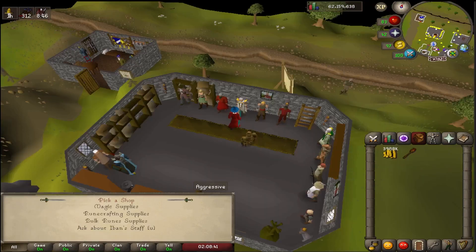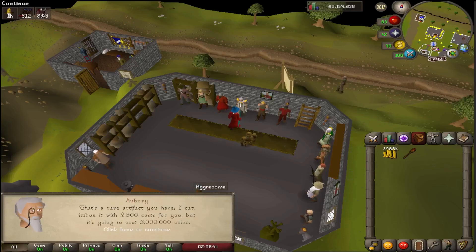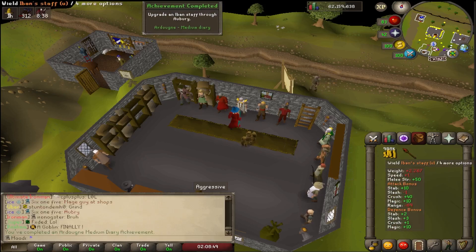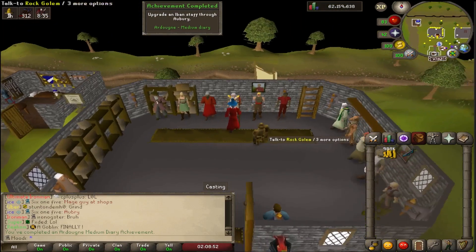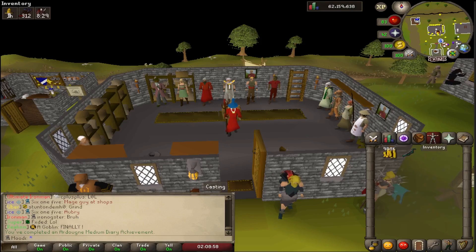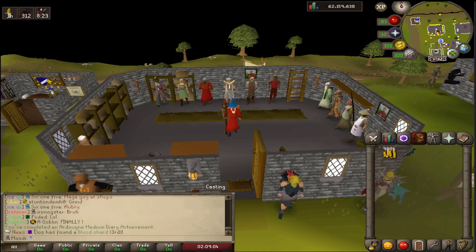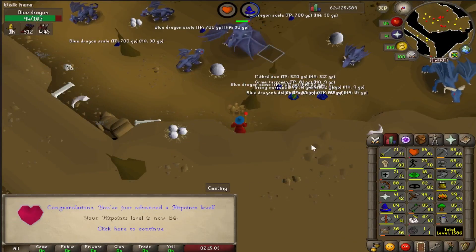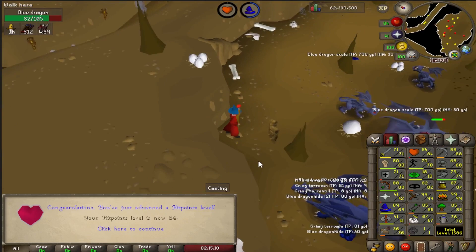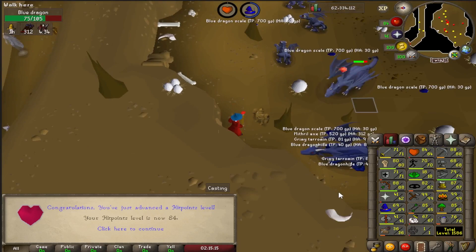I need to enchant it — three million coins. It's worth it, I'm gonna use it a lot. Three mil down the drain; hopefully I can make it back soon. Without thieving I don't really want to grind for money, so we'll probably bang out some slayer. Now heading over to the Tazars to start racking up tokal — but first I want to use up the runes I already have over on the dragons. I need dragon bones to get my prayer up, and I'd like to get my magic up a bit more.